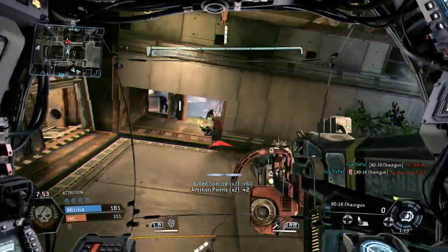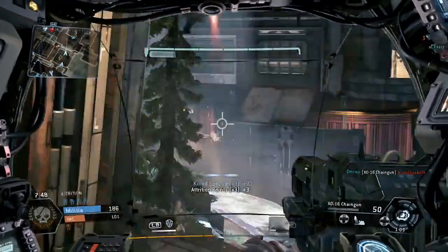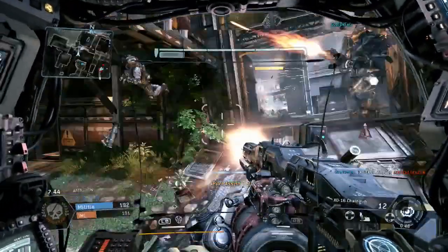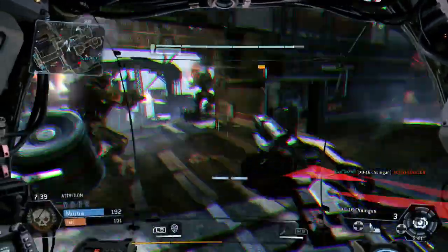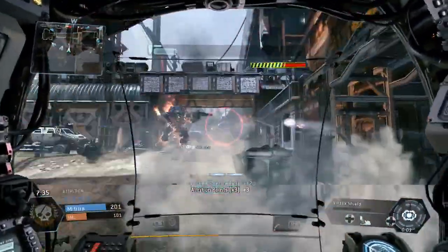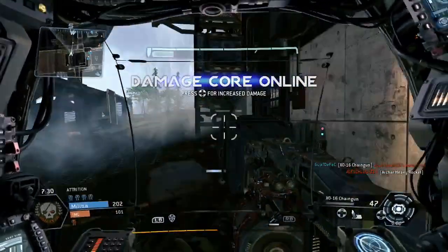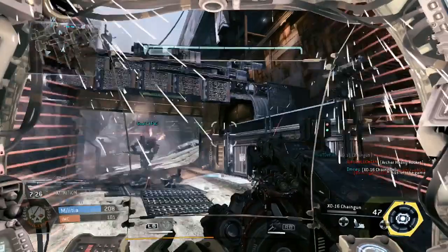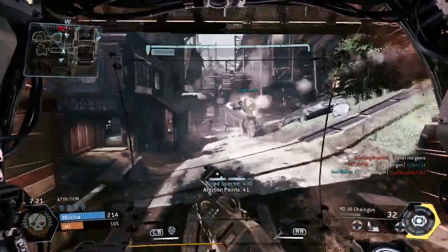I'm just picking up some random attrition points. I'm expecting that human to come here — yeah, pretty typical, pretty obvious move. Luckily the other Titan ended up taking him out as well. I'm actually getting hit-marked from up there so I'm just going to fire the rockets back. I've got a pilot lock so I'm getting out of the way.